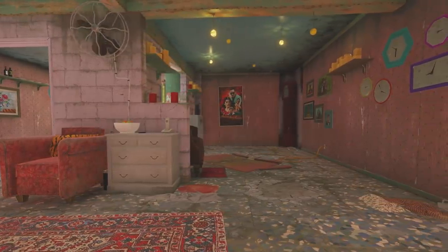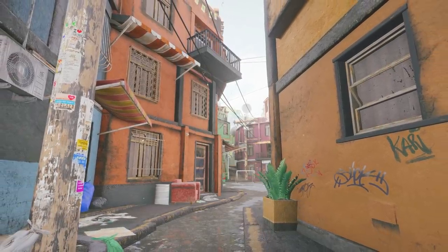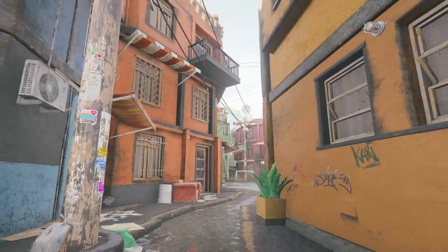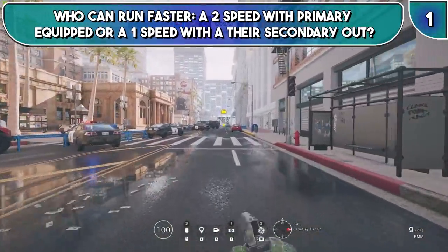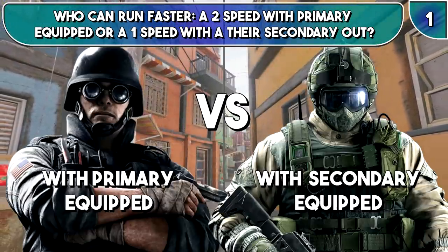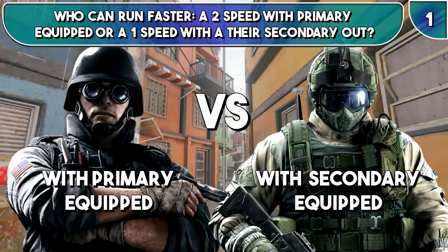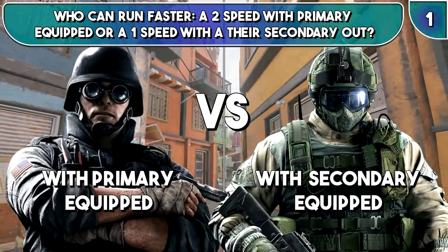For question 1, last week I asked you who is faster: a 3-speed with their primary out or a 2-speed with their secondary out. Continuing with that theme this week, the first question is who is faster: a 1-speed with their secondary out or a 2-speed with their primary out? Usual disclaimers of course — normal secondary pistols only and no Blitz with a shield, etc.